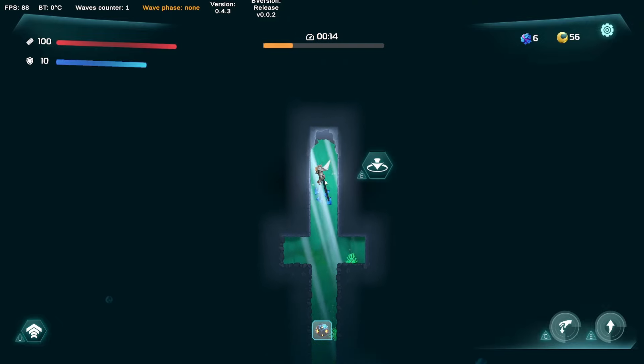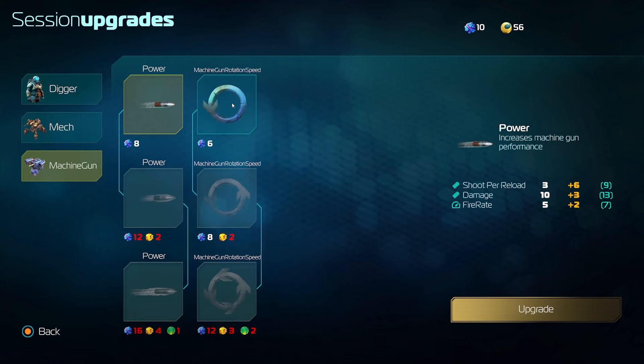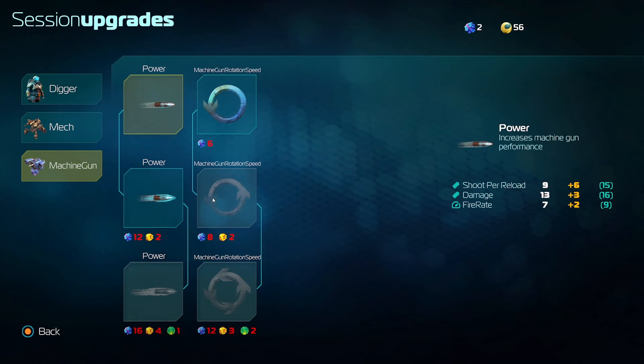Let's get prepared. U to upgrade — got 10 resources. Let's upgrade the machine gun. Rotation speed seems pretty good, or power. It's tripling the amount of bullets you have — that seems like a pretty strong upgrade. We've got just power and rotation so far. It would be cool to get ricochets and other things to make it more unique rather than just damage.